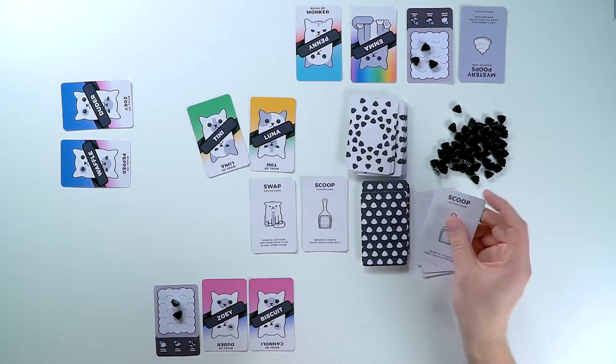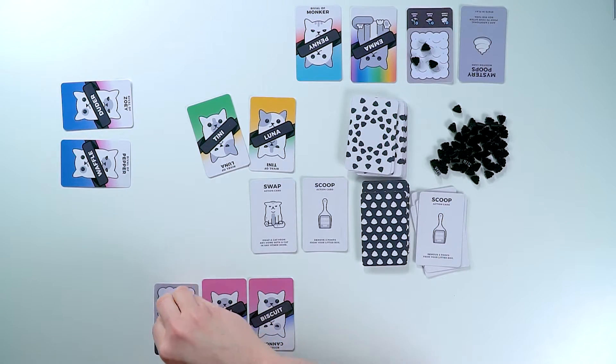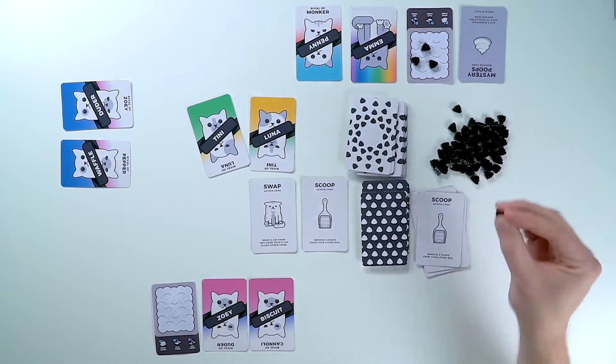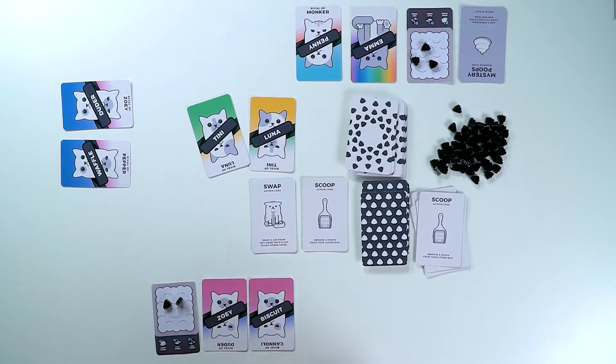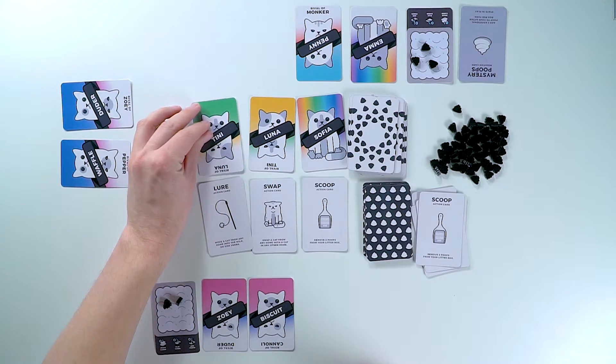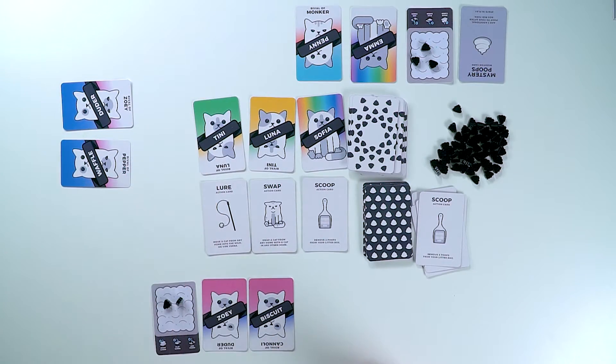I have one more card I can play — I'll choose to play a scoop card. This will allow me to remove two poops out of my litter bin. Then tabulate your poops again: two cats, two more coming back in. Replenish the pet store. The turn order continues like this back and forth until one player has ten or more poops in their litter box and is pooped out.